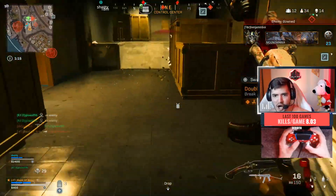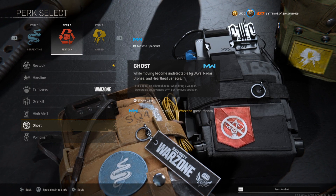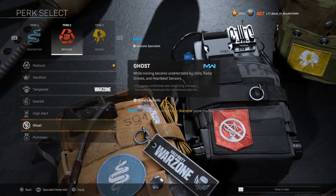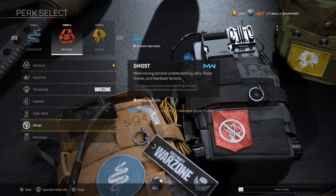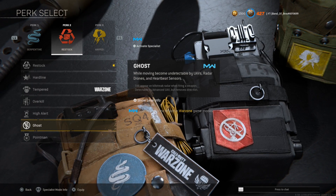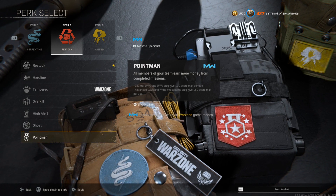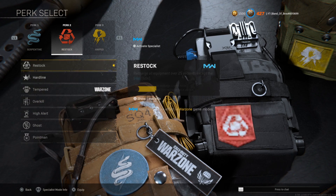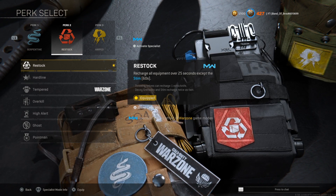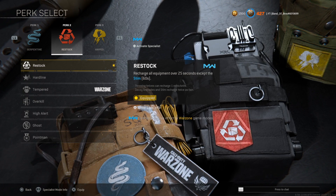Using High Alert toward your team is when you get the most advantage from it. Ghost is a decent perk but it's one of those perks that makes you campier since you're not detectable by UAVs, radar drones, or heartbeat sensors - and you do have to be moving. Overall for Perk 2: if you want to be super aggressive use Restock, especially if you're using snapshot grenades - always have them.